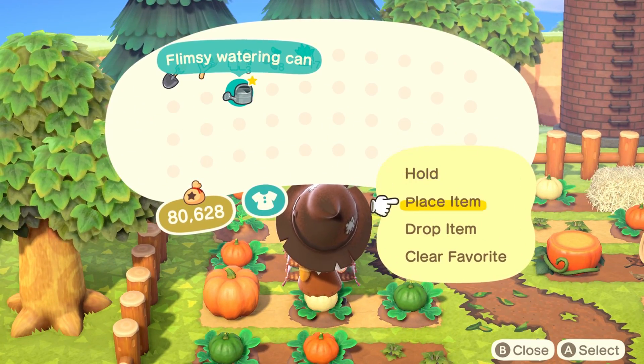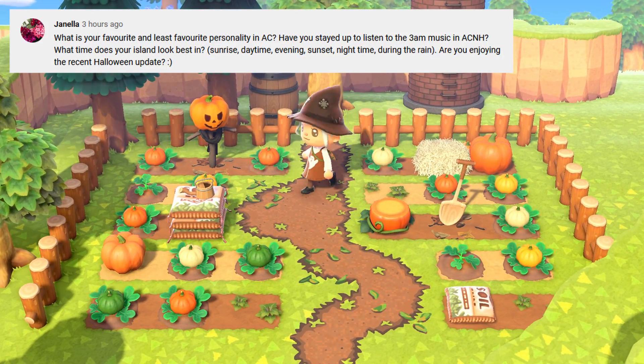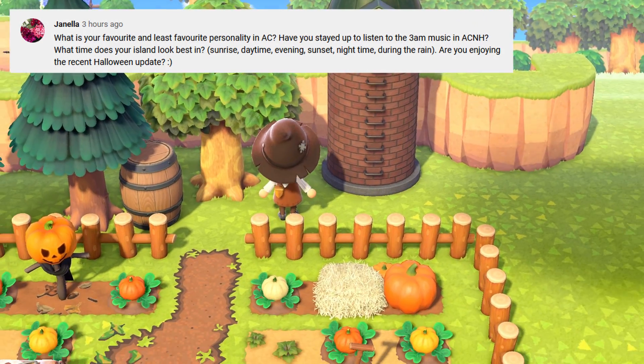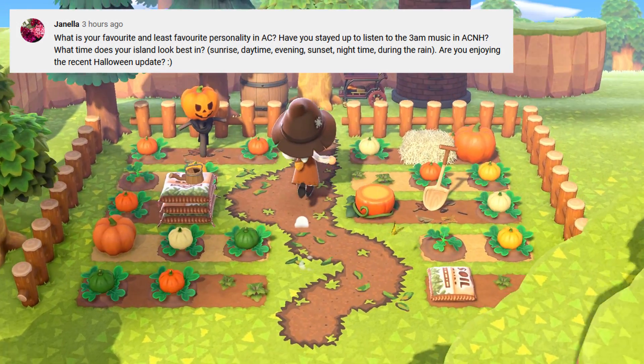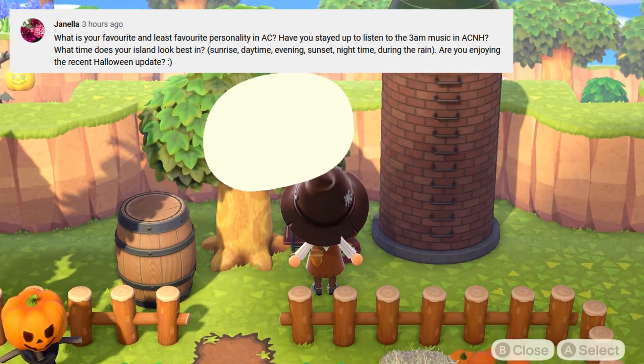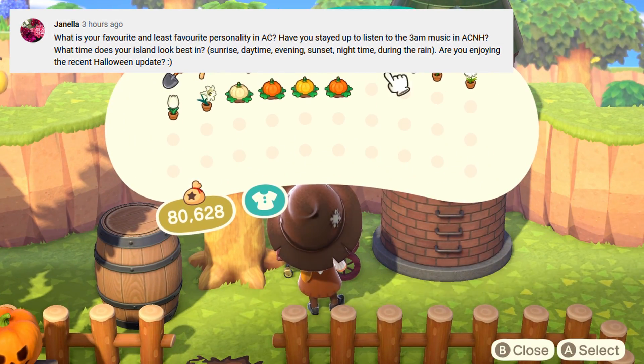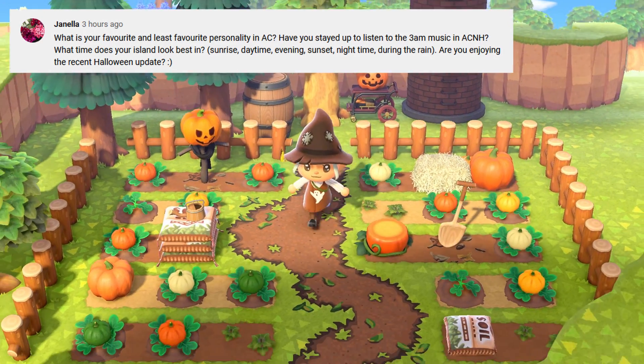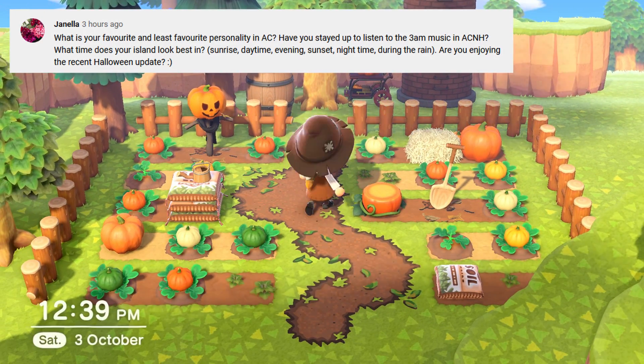Next question: what is your favourite and least favourite personality in Animal Crossing? My favourite personality is Smug — I find them super cute and quite funny actually. My least favourite is Sisterly. I have none of those and no plans to have any of them.